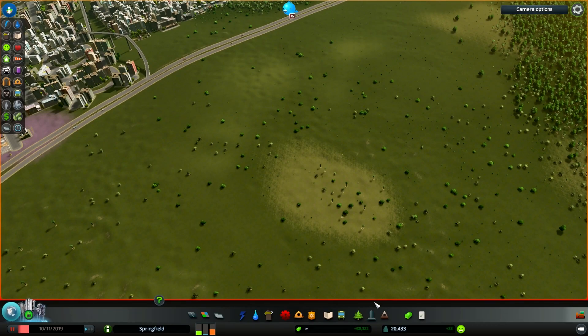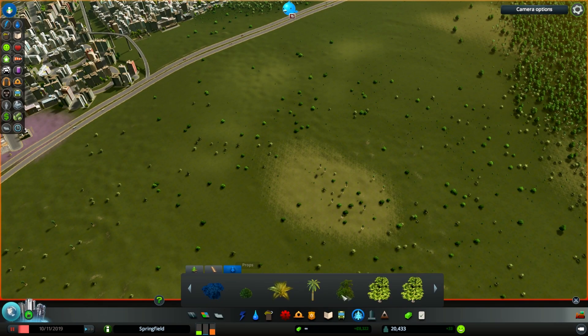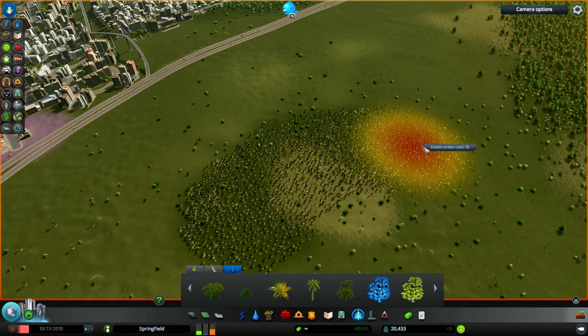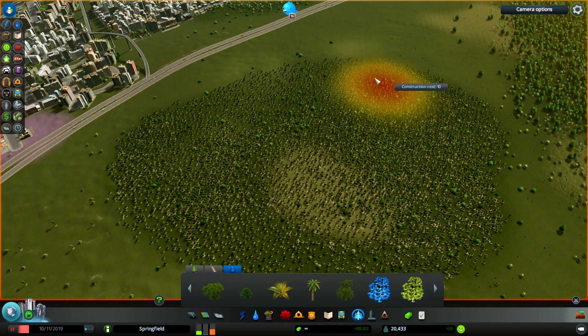Next mod would be the tree brush mod. Enabling this allows you to brush a large amount of trees on your map the same way you would do it in the map editor. The actual price of the trees that you put is the same as if you were putting a single tree, so I guess this mod could be considered as cheating. Doesn't change the fact that brushing brings me immense satisfaction and I will always use it.